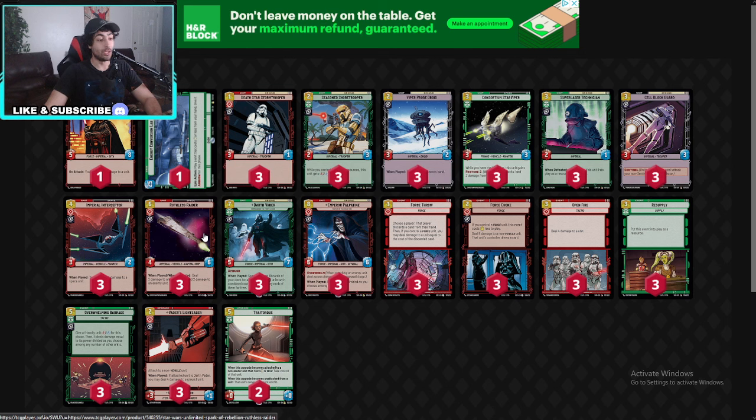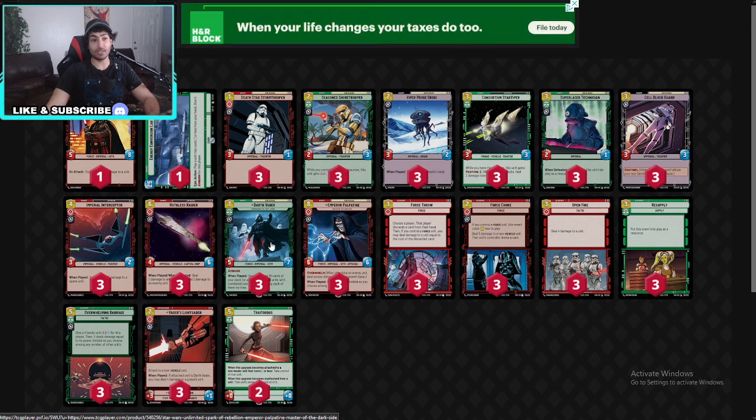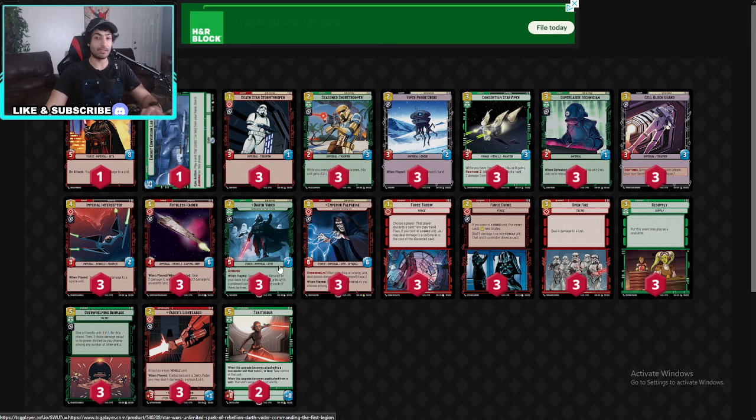As a Darth Vader you do not need to play a lot of space units, but he is running the Ruthless Raider at three. I honestly don't believe you even need this — it's nice to have, but sometimes you don't even need it. Looking at events: of course the Darth Vader and Palpatine lineup. Also, there are no Reinforcement Walkers — very interesting. Because Reinforcement Walkers are really good against mirror matches and late-game decks, but if you assume everybody is Boba Fett, it makes sense why you would not run them.